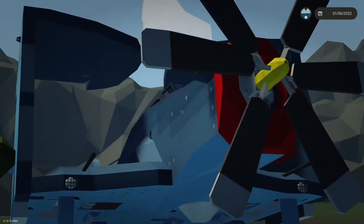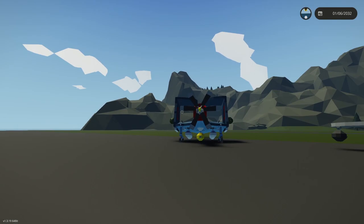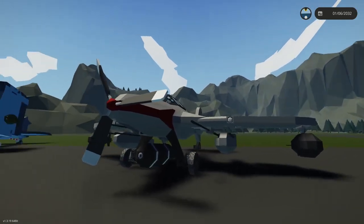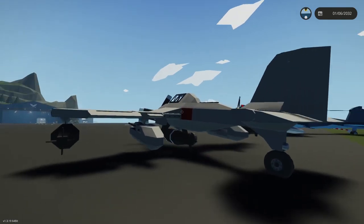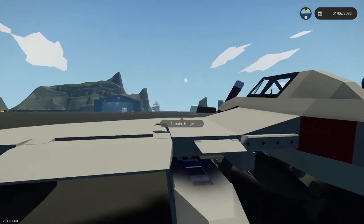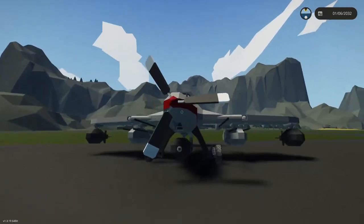For performance and handling I'll actually give it a six because the speed is nice and fast. Now we have the second vehicle, the A57 Tempest by Rockhawk — this looks really small. I like how small it is, definitely a carrier-based fighter, which is nice. On initial looks this looks really nice.